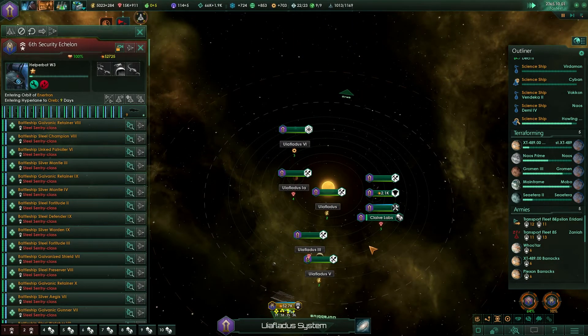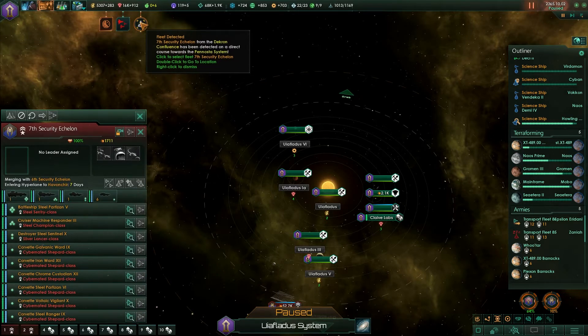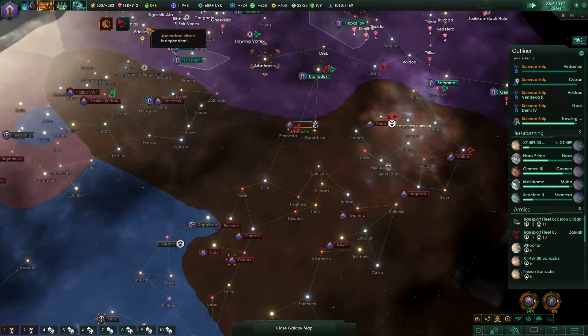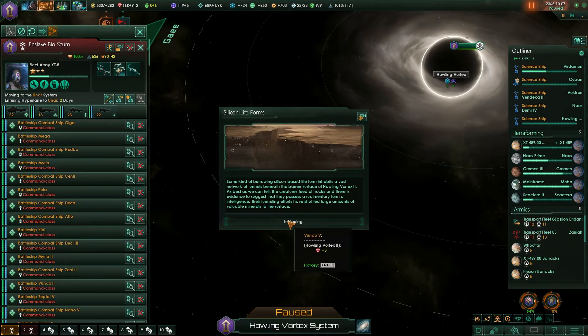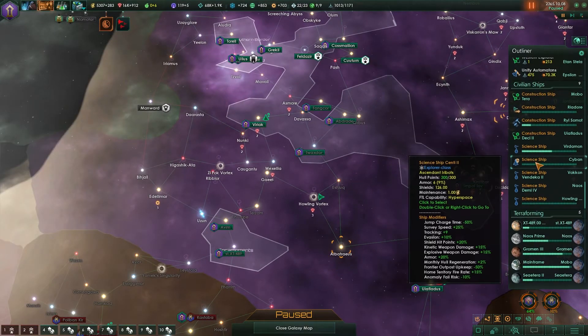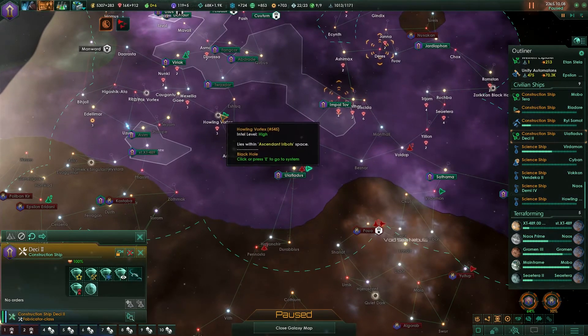Skywatch is tracking a new enemy fleet. Okay, is that those guys? No - silicon life forms. That's something you get a lot around here. Where is that? There's a vortex. Let's get this fleet over to it.